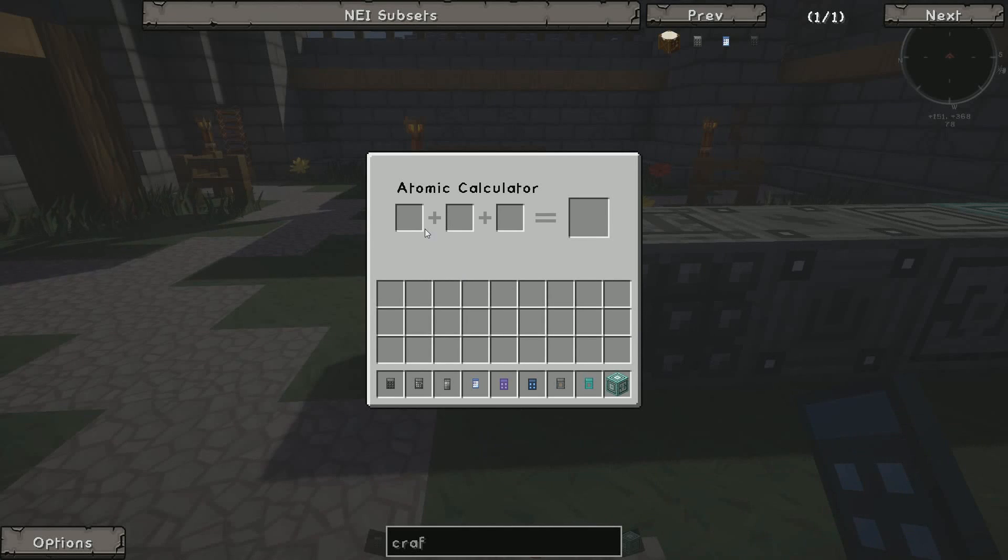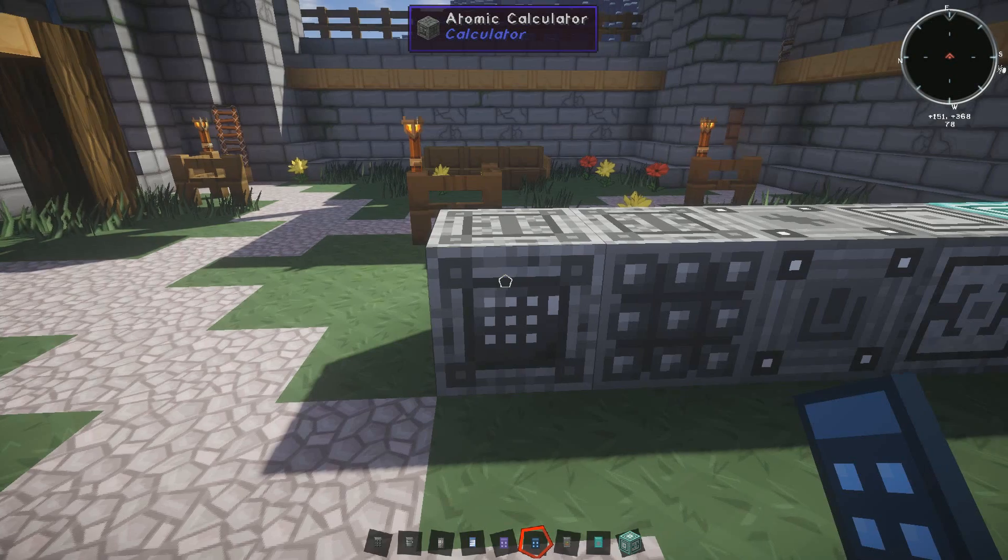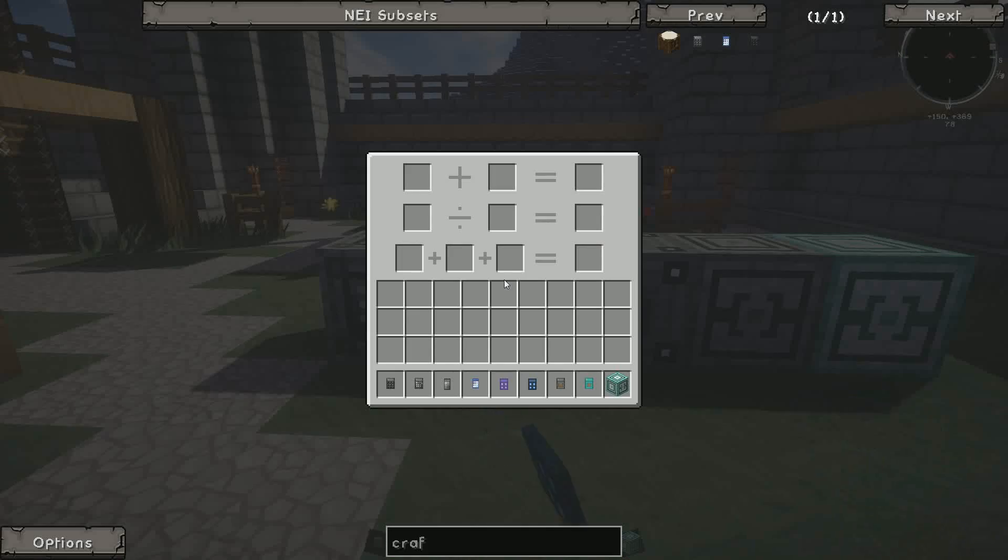The next one is the atomic calculator where you can combine three items together and make some more stuff. Then there's the dynamic calculator which combines all of those calculators — normal, scientific, and atomic — into one, so you don't have to fidget between each one.